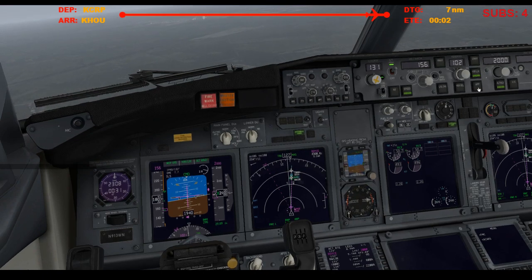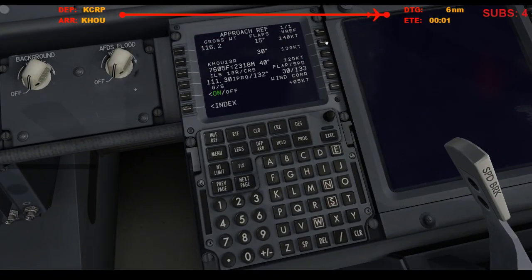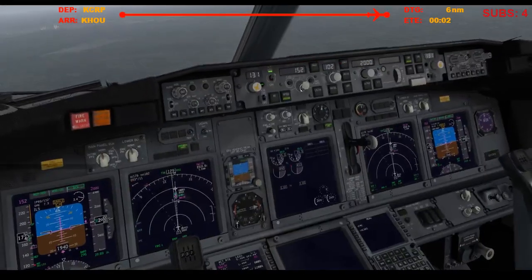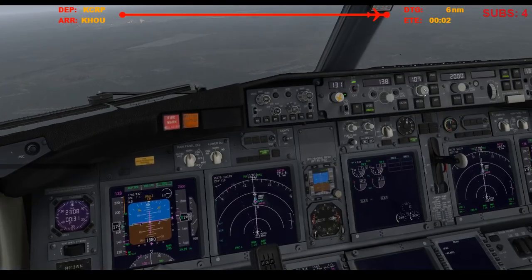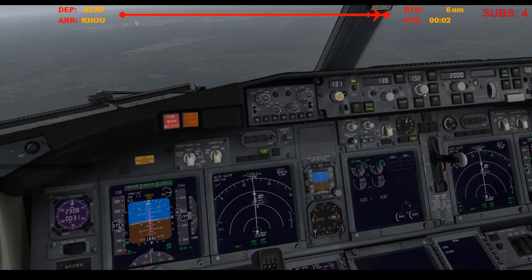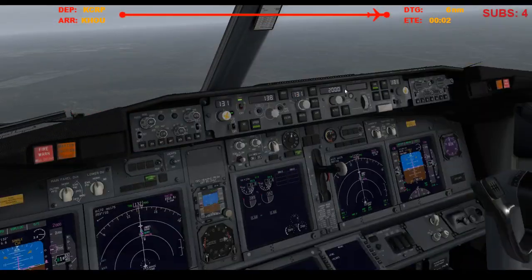And intercept the glide slope. Final approach speed with flaps 30 is going to be 138. Set that now. Bug up the heading, 131. Alright, we are fully established, go-around altitude is 2,200.